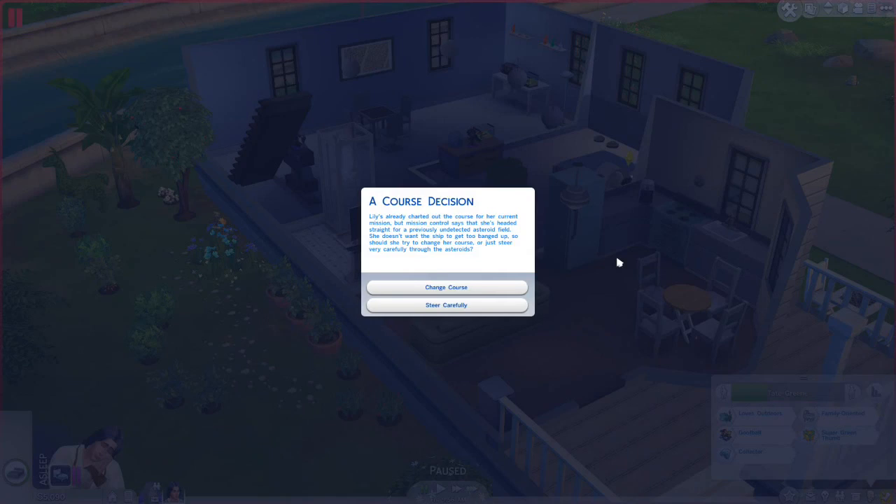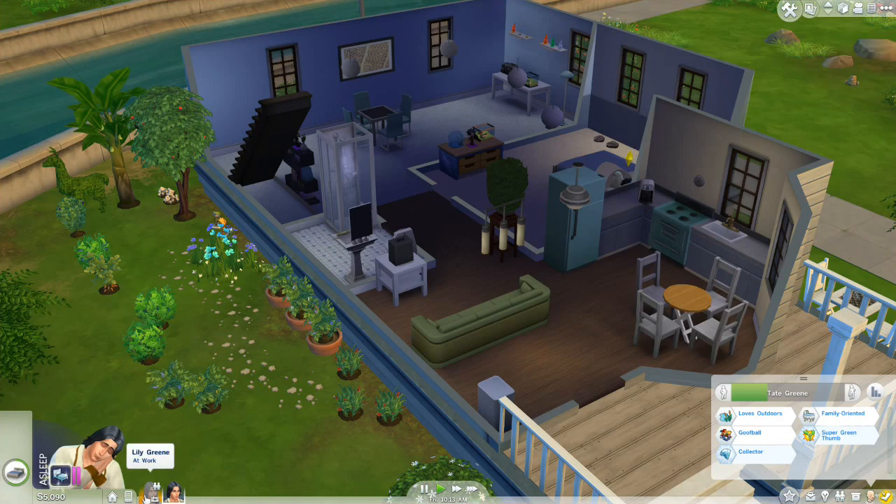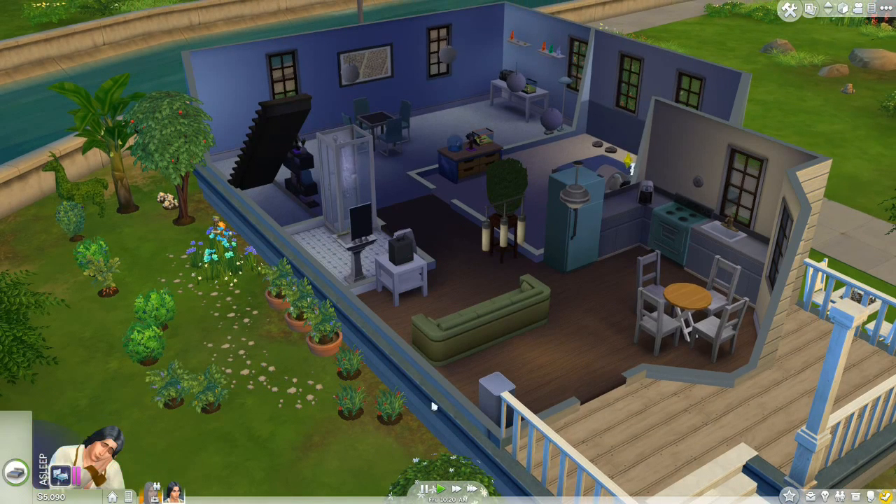Lily's already charted the course for her current mission, but mission control says she's headed straight for a previously undetected asteroid field. She doesn't want the ship to get too banged up — should she try to change her course or steer very carefully? Change course! Lily tries to calculate the new course in her head, but when she types in the new coordinates she flies totally off track. Now she's got to work to bring the ship back into orbit before she floats away. She's feeling tense from a work event — that was a costly and dangerous error. Dang it! Curse your chance cards — we might not be promoted today, guys. It is tragic.